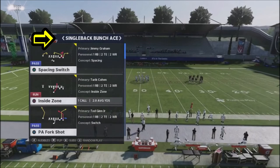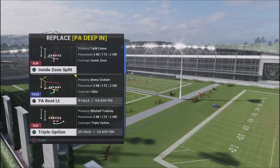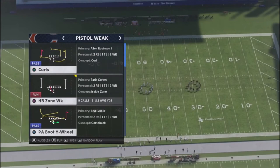So for example, pistol: instead of having to go make a separate adjustment, I can go and flip this out, get rid of this play action bomb, put in the triple. Then I'll hit the left stick and go to the next formation, which will be pistol weak. It's something I haven't necessarily noticed before, but it is a good way to go ahead and get into your audibles a little bit quicker — this will shave you some time off if you start practicing.